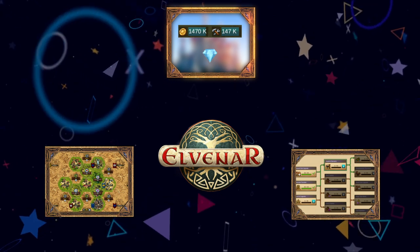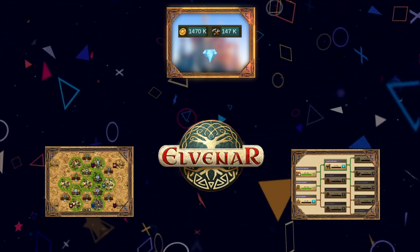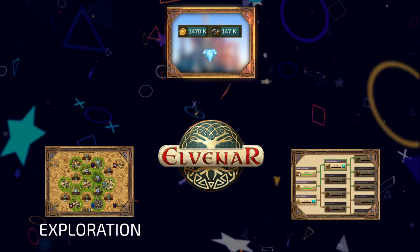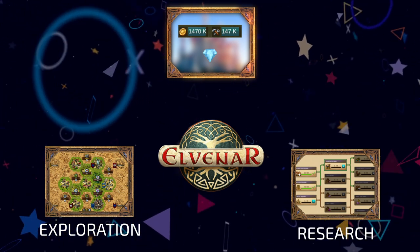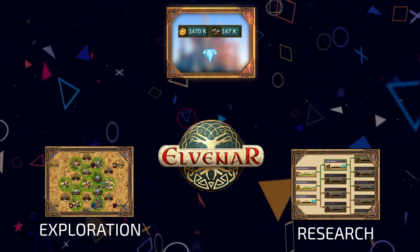Elvenar is best summarised as a three-dimensional strategy, owing it to three main directions of progress. Scouting and exploration will unlock new provinces to get resources from and grow your settlement. Through research, you open new types of buildings or upgrades for your main institutions, construction, army and so on.